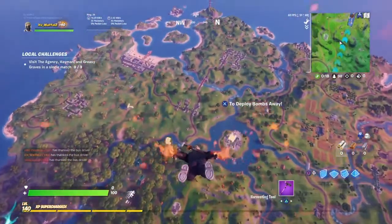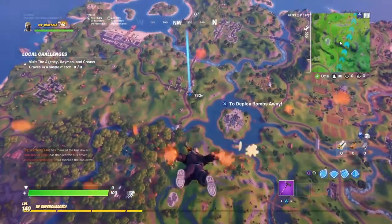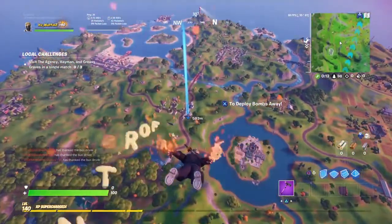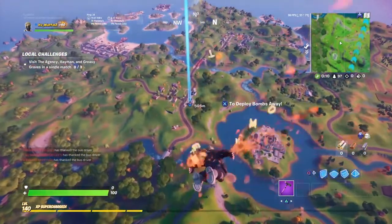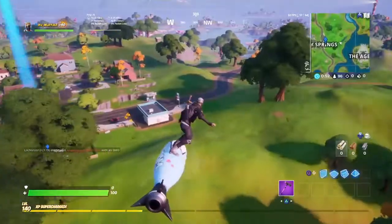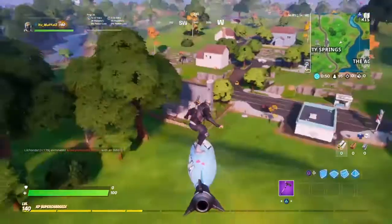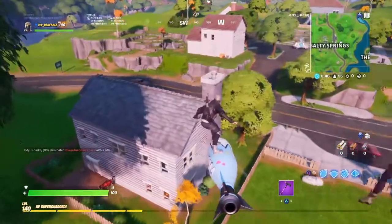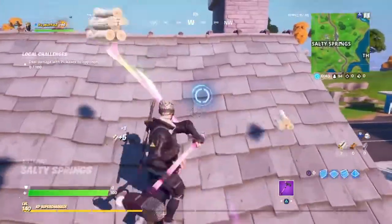All right, we're dropping Salty this time. We're going to that house right there — just a blue house. That one has three chests: one on the very top, one in that little garage area, and then one in the living room. It's gonna get interesting.